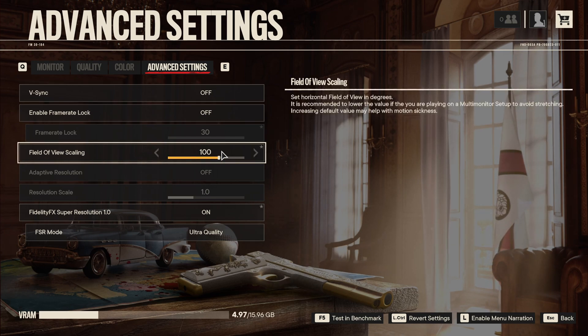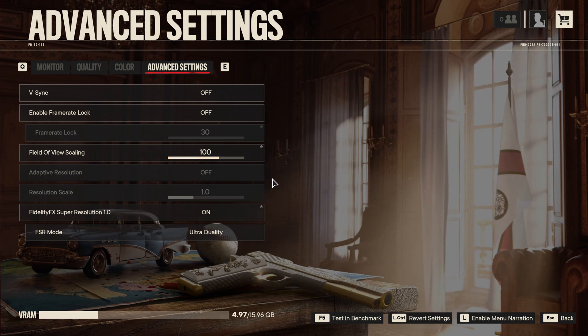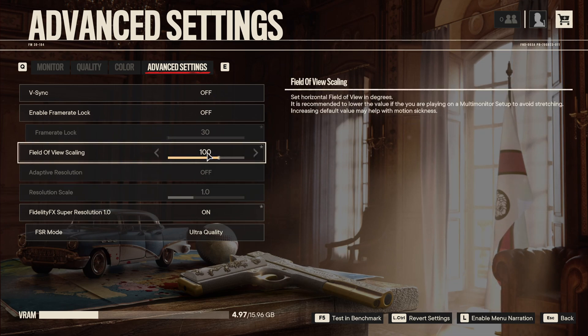For Field of View scaling, I play at 100 — this is more a preference, but don't go too crazy. If you go to 100, 110, or 120, you will lose a lot of FPS because you're seeing a lot more in front of you. For entry-level and mid-range computers, go something like 70 to 80. A good mid-range computer can go at 90. When you change your FOV, just look at your FPS using software like MSI Afterburner, and if you're okay with the amount of FPS, stay with that.